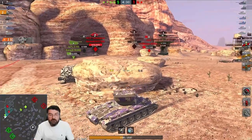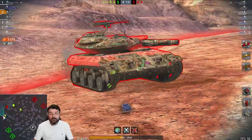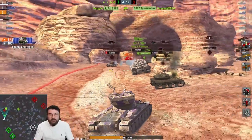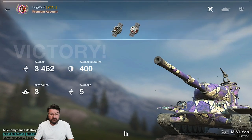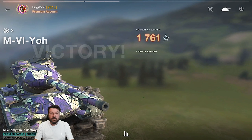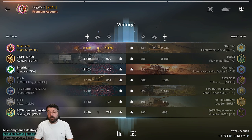Here comes the T92 on his Yolo roll, trying to get that Jagdpanzer E100. The player in the Jagdpanzer, by the way, plays spectacularly well. All those detractors who say 43% win rate players are no good — he has a great game, and he's a 40-something percent win rate player. Never discount it. We finish that game with 3465 damage. We did okay; we're not setting the world on fire. The idea of this video is not to show how fantastically brilliant I am — it's to show you the tank and what it can do. Not every game is going to be a golden M.